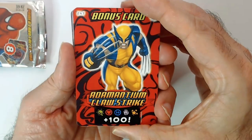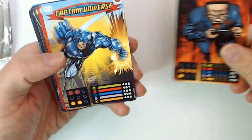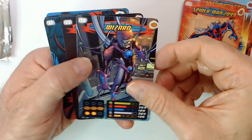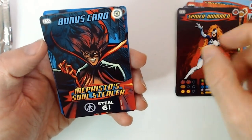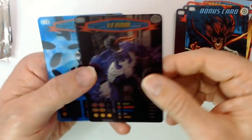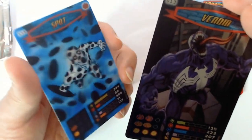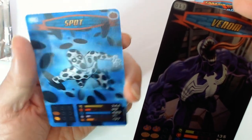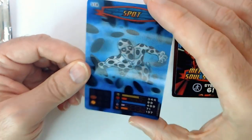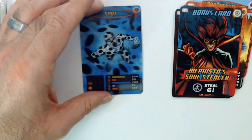All right, got Wolverine — almost looks like a toy — bonus card, Hammerhead, Captain Universe, Spider-Man 2099, Wizard, Spider-Woman. Crazy looking Mephisto soul stealer, steal six power. Got a foil Venom — happy with this purchase already. And what is this? This is cool — one of these Spot 3D card, or hologram card. That looks really cool. I don't know if you can tell the effect on camera or not, probably not. Nice — that's the first pack.